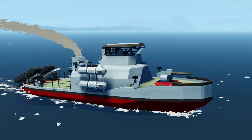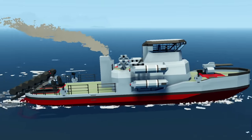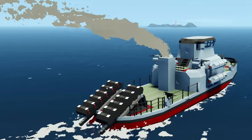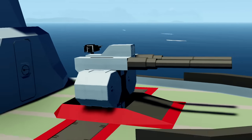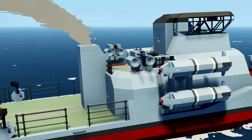Hello guys! Welcome back to another Stormworks Search and Destroy video. Today we are continuing on with our patrol ship. As you guys can see right here, we've actually got so much weaponry on board this thing. We have our depth chargers, machine guns, anti-aircraft guns, our main battle gun which is a heavy autocannon, more machine guns, and now we have torpedoes — those were added in the last video.